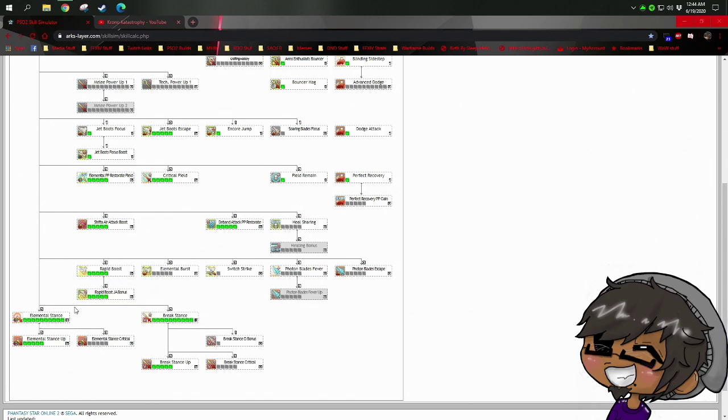Switch Strike — some people don't understand how it works. Jet boots have two damage-type stats: tech power and striking power. By default they use tech power; activating Switch Strike makes them use striking power instead — that's all it does. If you're playing a striking-based jet boots build, or if you're playing jet boots alongside soaring blades, this is a must, because soaring blades scale off melee power, not tech power.